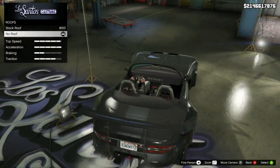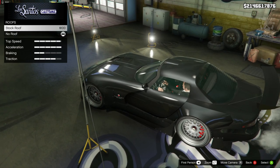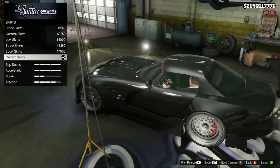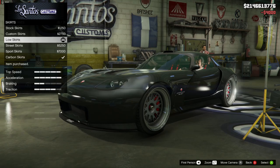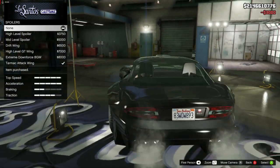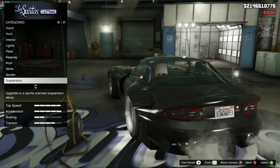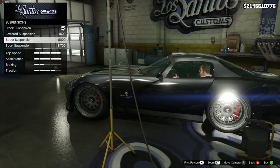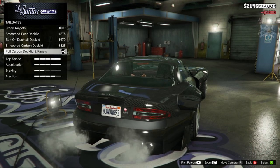Then we're going to go on to the roof — my Banshee 900R spawned in without a roof so we're going to reattach that, so stock for that. Then for the side skirts, the low skirts look the best so that's the one we're going with. For the spoiler, we don't need one because the rear of the car has that natural lip to it anyway. For suspension we're going to go with street suspension.